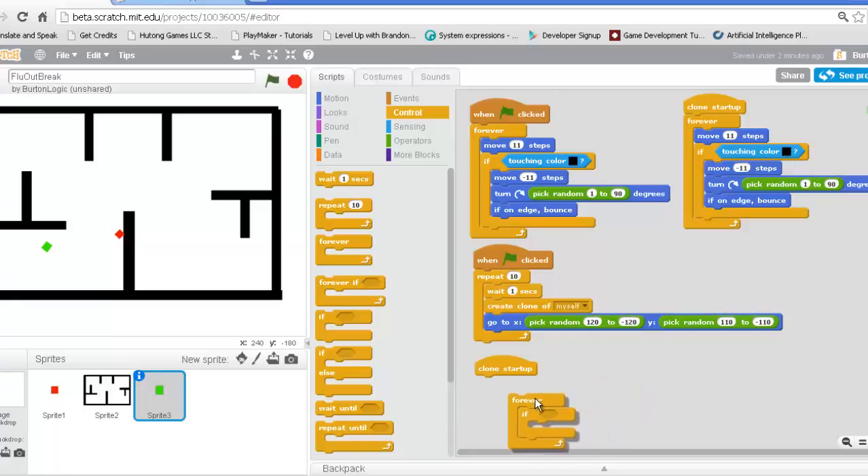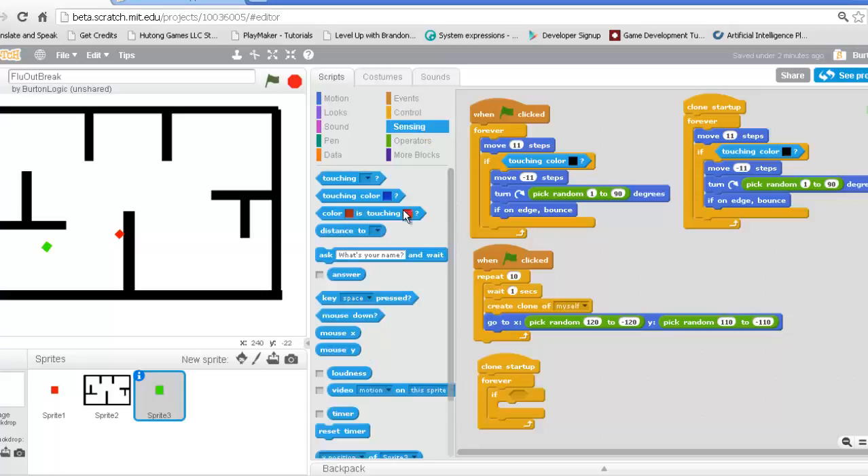So once we have this forever, I want you to drag it right in here, and we have to check and see if we're touching the bad guys. So in order to do that, we have to go to Sensing, Touching Color. Make sure that we are touching the red, and plug that right in here.